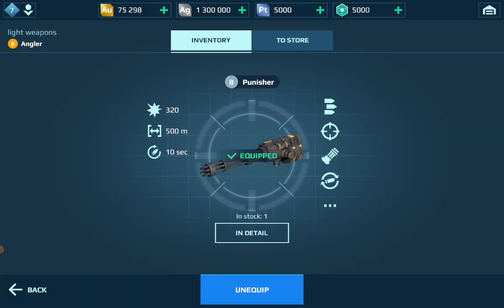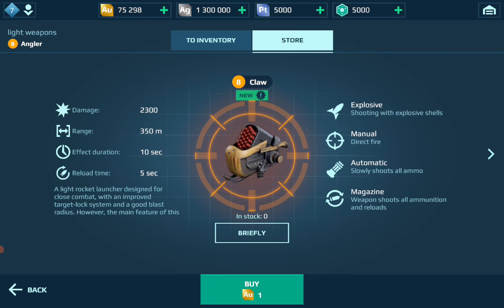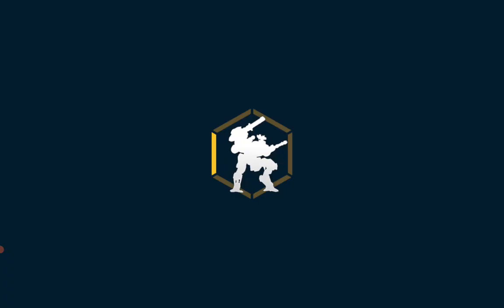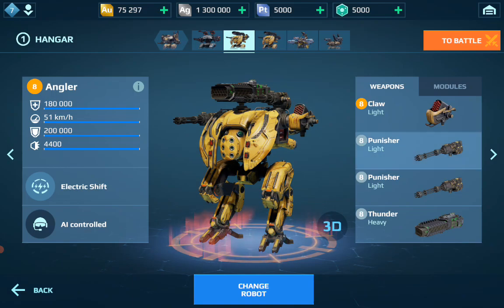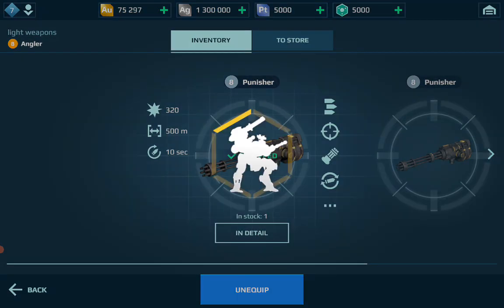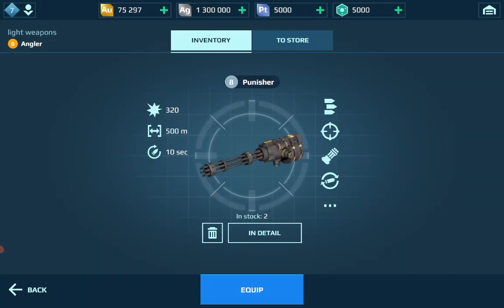Now let's look at the new indirect fire weapons: the Claw, the Jaw, and the Talon. The Claw is the light version — it's essentially an indirect fire missile, somewhat similar to a vortex-type firing, except it fires one missile at a time rather than a whole salvo at once.